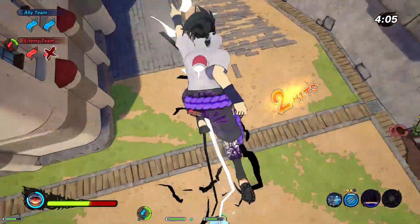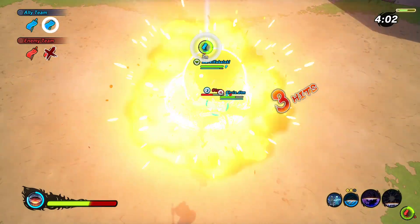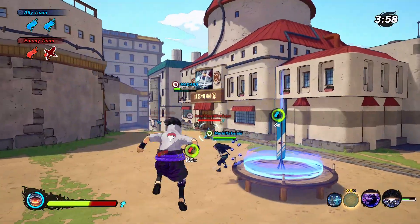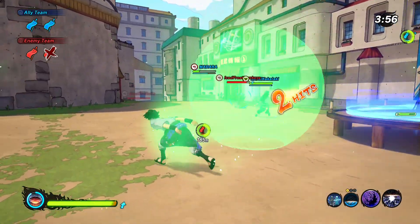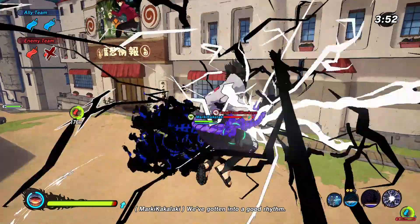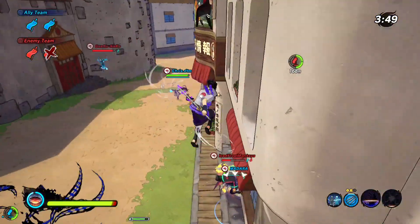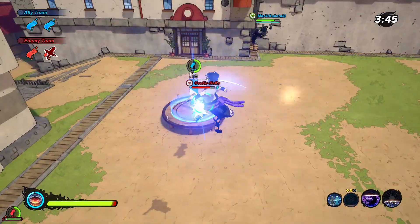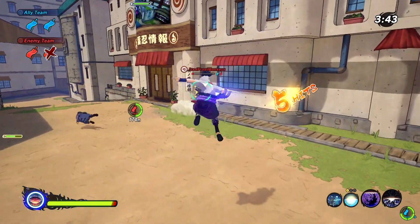Amaterasu, Onyx Chidori — eat that. These guys are just getting smashed with the black flame and black electricity. We've got our ultimate as well. They got the jutsu scroll — they should have used it. Should we use our ultimate? We might as well. The ultimate is actually not great for flag battle — it's so easy to dodge because everyone in flag battle uses evasive jutsus.